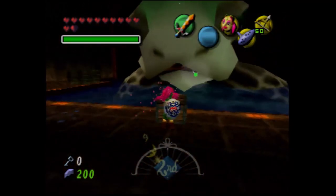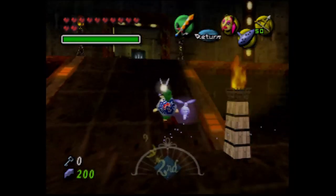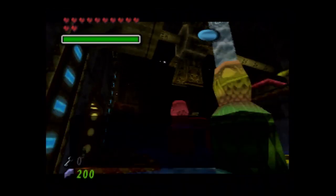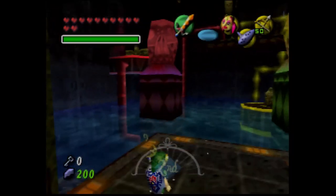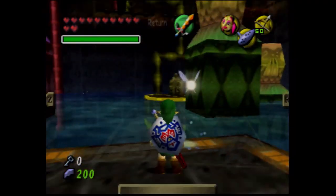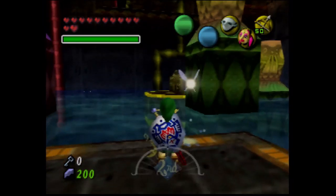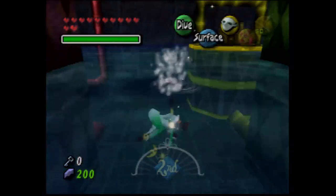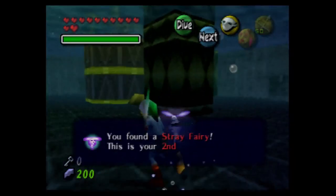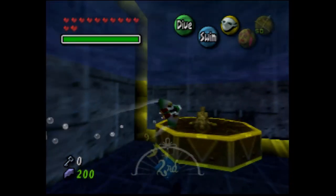The water, contrary to popular belief, I don't think is that hard. It's just easy to get lost in with that temple. This is not only easy to get lost in, but there's also the actual puzzles involved. We're gonna transform into Zora Link in this. I'll guide you through this temple as much as I can, but even I can get lost in this in repeated playthroughs. There's actually also a story I wanna tell about the player's guide with this game, but we're gonna wait a little bit to do that. I wanna wait till it's actually appropriate.